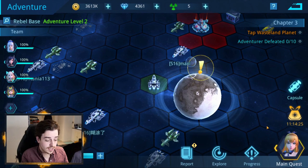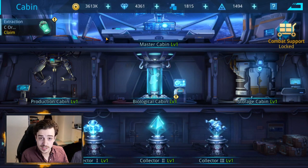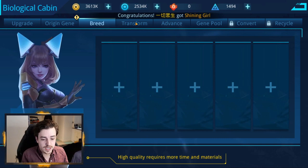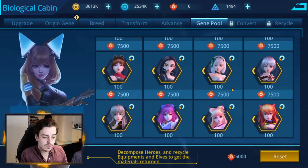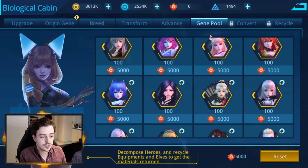Titanium is used to get your cabin upgraded. The cabin is a series of different areas that do different things to help improve your heroes. The production cabin can produce items, craft gear, and recycle gear. The biological cabin is used to produce genes — you can breed to unlock more genes to help upgrade your heroes, and you can transform or advance heroes into an SS form if they're S tier. The gene pool allows you to exchange war spirit to get your hands on different heroes, so if you're after a specific hero, you can purchase them there.